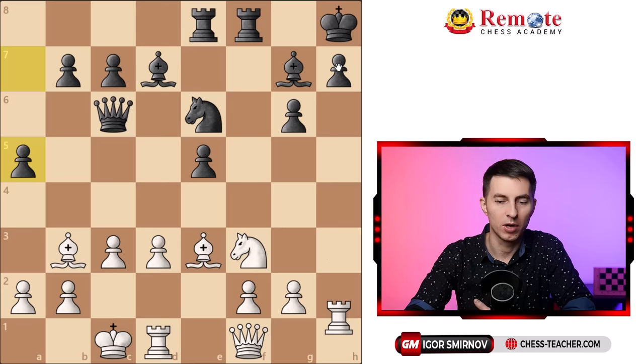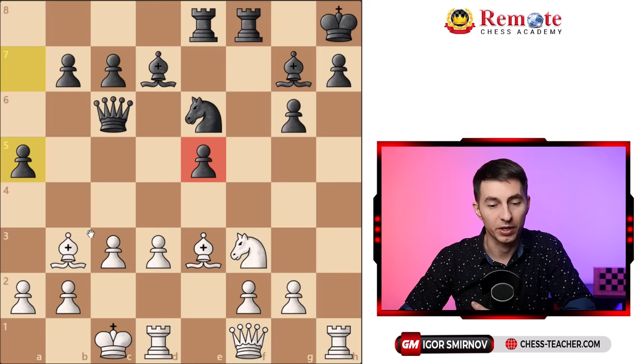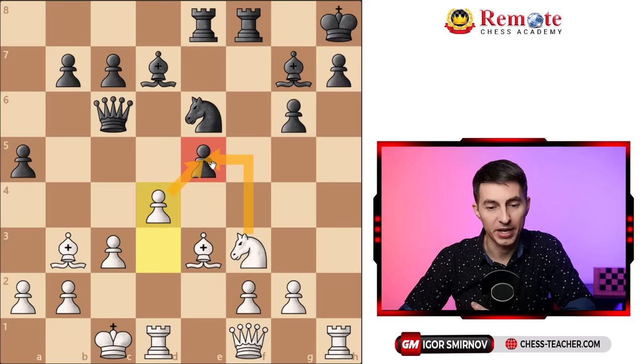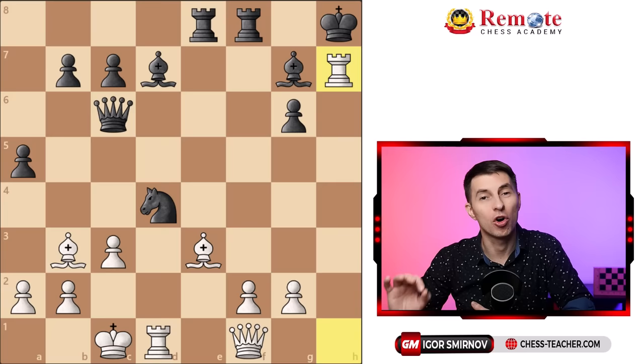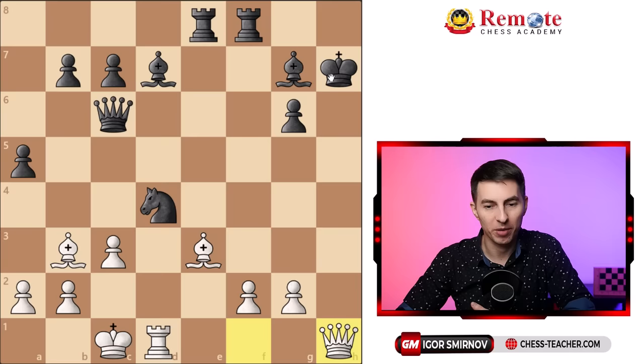Steinitz thought to himself: if I can't attack this pawn right away, can I attack the other one on e5 somehow? He came up with pawn to d4, which he actually played in the game — a pretty strong move attacking this pawn, maybe even threatening d5 with a fork of the queen and the knight. Black captured, white recaptured, and black took with the bishop. Taking with the knight is not an option for black because that loses to a brilliant rook takes h7. After king takes, queen h1 is almost checkmate — our bishop takes away the square g8, so black can delay it one move but it's checkmate anyway.